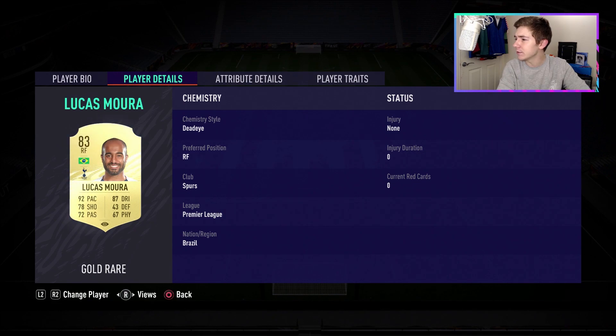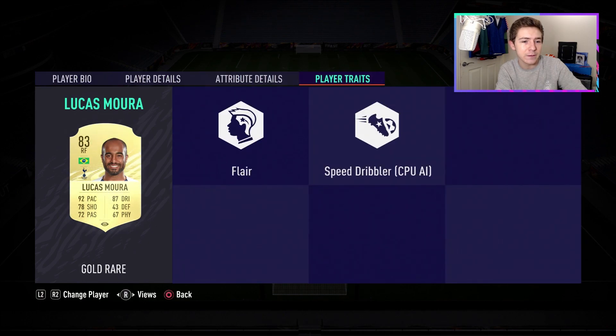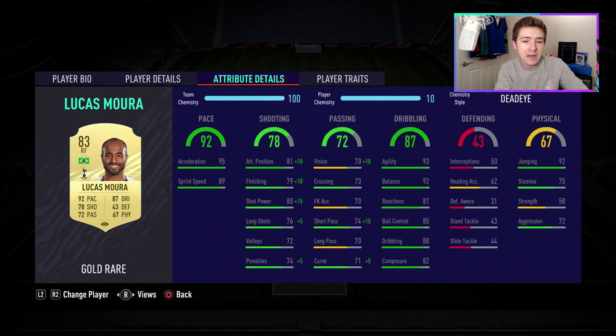This is what his card looks like — four star, four star, very nice for a winger, as well as high/medium work rates. In terms of traits there really isn't anything to discuss, but in terms of in-game stats there's plenty. The pace column is nice — very high acceleration of 95 and good sprint speed of 89, so he should reach his max speed very quickly and in theory should feel very quick off the mark.